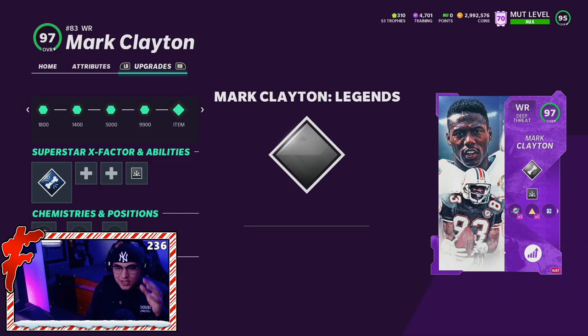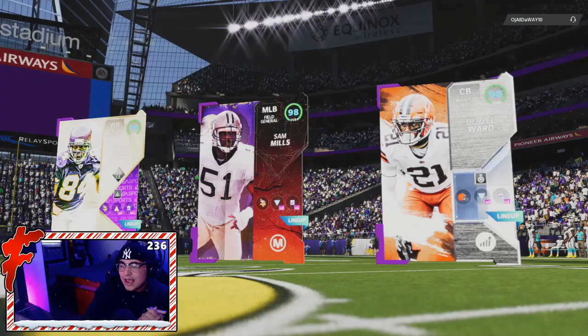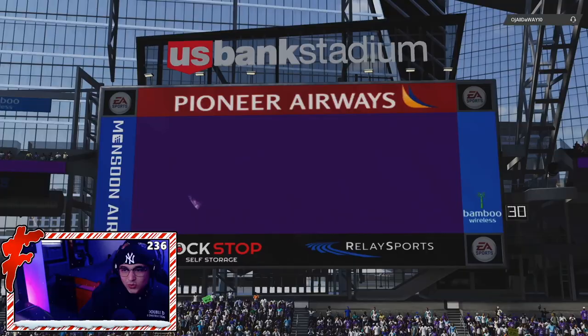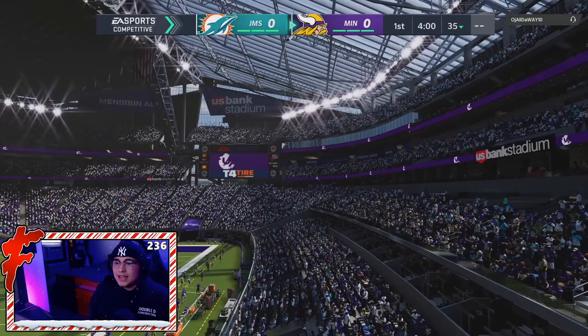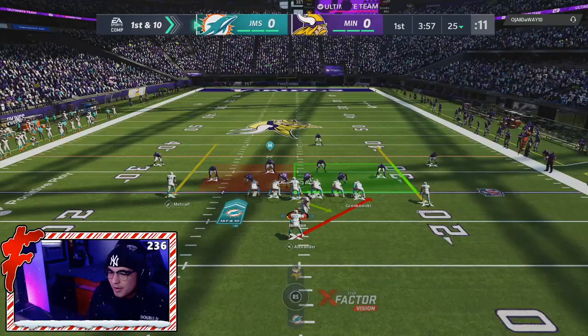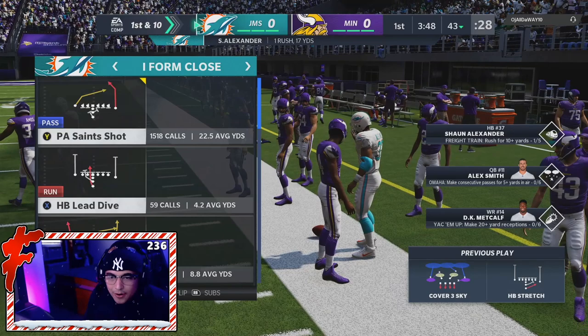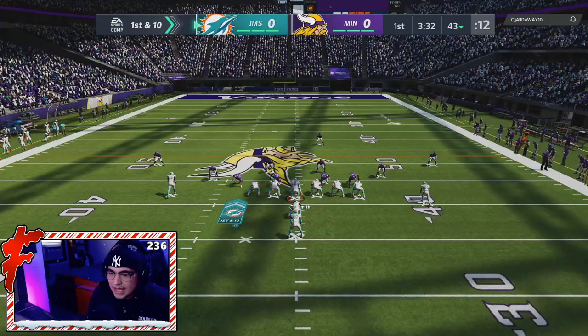Alright, here we go — that is our top three. We're facing OJ All The Way 10 and he's got a pretty good team, might be a Vikings theme team. He has Randy Moss, Sam Mills with Vikings, and we're playing in Vikings stadium. He also had that Denzel Ward. We are starting on offense, rocking the Miami unis which is definitely a W. We're going to set up the run game first to bring down the defense and make them think we're a runner. Cover three is the defense we want to see. Our guy got a pancake and Mark Clayton should have a TD — and that's going to be a Mark Clayton touchdown!